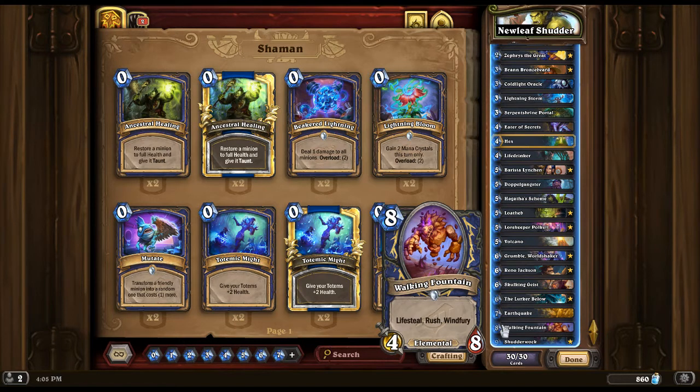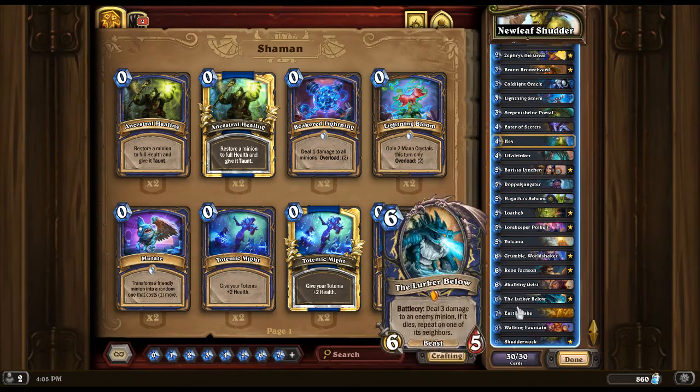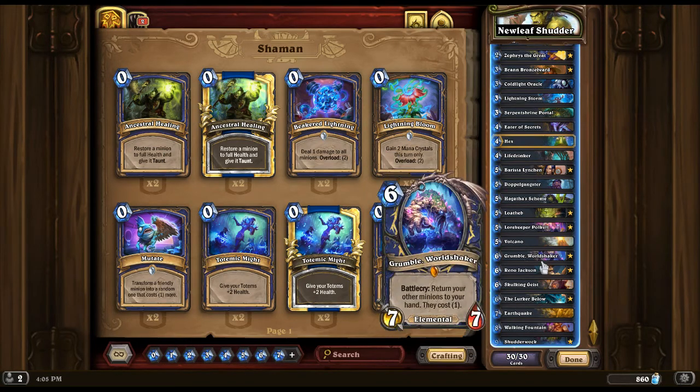Sometimes you can play Shudderblock just for the tempo. If you have no other choice and you have 9 mana and Shudderblock, just play Shudderblock and try to get him back later if you can. If needed, you can try to get him back with Barista or Grumble if you have Grumble.